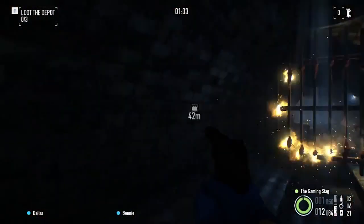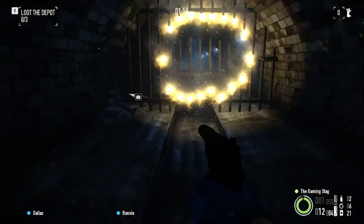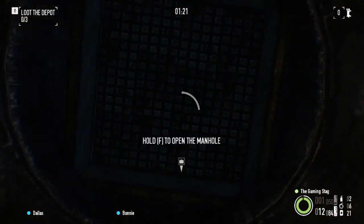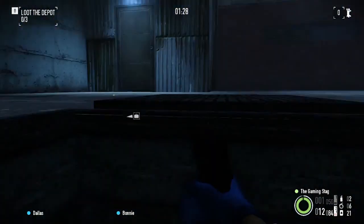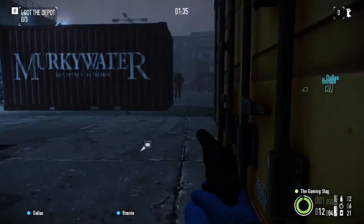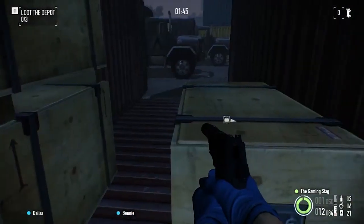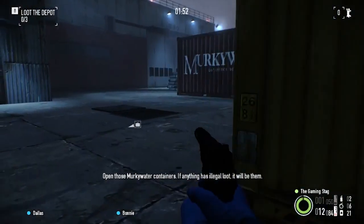That's what you use a thermal paste for. There is another lot which I need to grab — I need to go further. There's another ladder here. We are inside the compound now. I'm going to go into the murky water. Anything in here? No. Always open one so you can check the light of the containers. If anything has legal loot, it will be them.